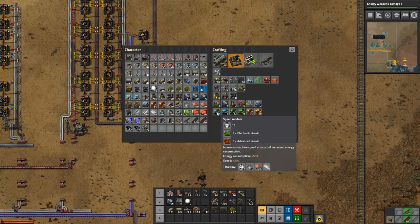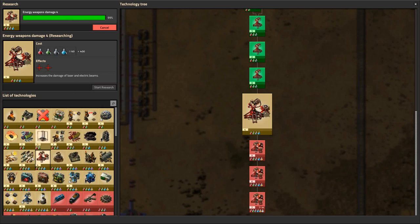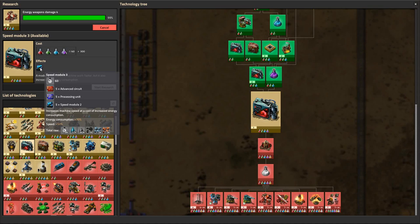It takes 30 seconds to produce speed module 2s, and how long does it take to produce 3s? 60 seconds — so it doubles up all the time.